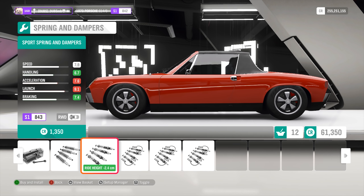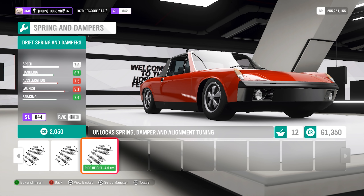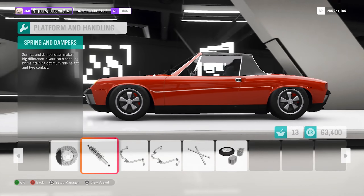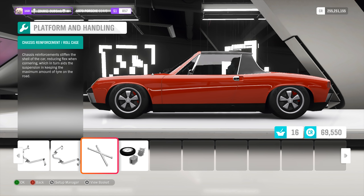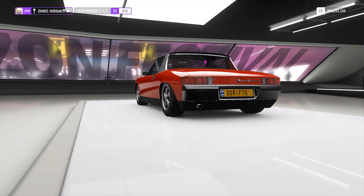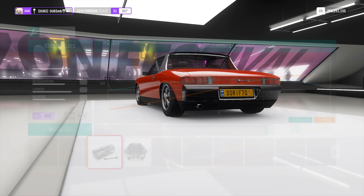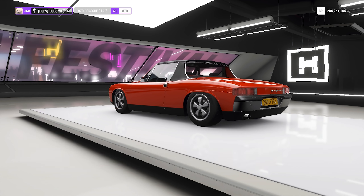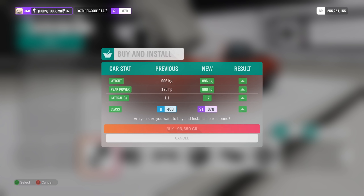Let's just upgrade it fully and see what it's like — race spec springs and dampers. We can turn this thing into a drift car, how interesting would that be? I know I'll probably be kicking myself after this, but I have done multiple drift builds in the past so I think it's time to step away from that in this video. 960 horsepower — it's actually not that bad in a car that weighs less than a thousand kilos.